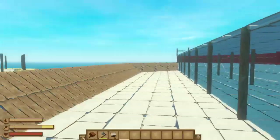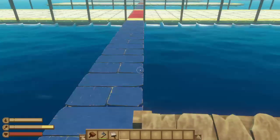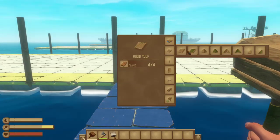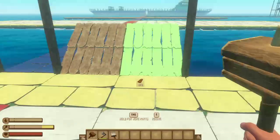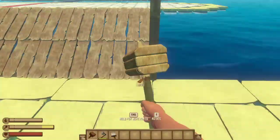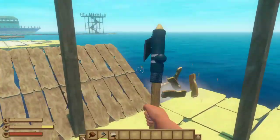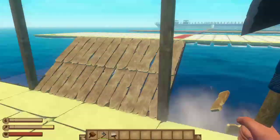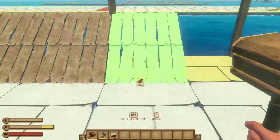Once you've got this done — the bigger the boat, the longer it's going to take — you can come in and use the angled roof sections. Put them on the white section overlapping the yellow section. You can use wood or thatch; I just like the wood look. When you place it down, just hit the R key so it's facing away. I like to go around and do one layer first. Put it right there on the line between the white and the yellow.